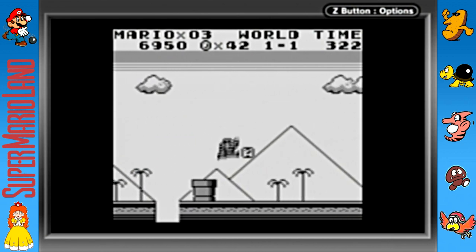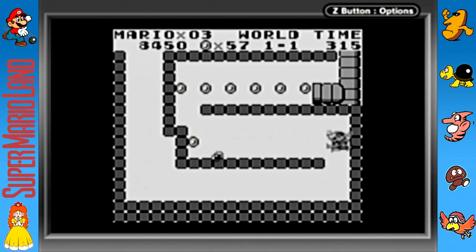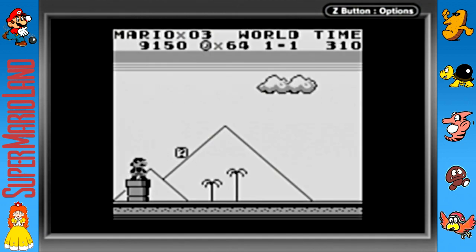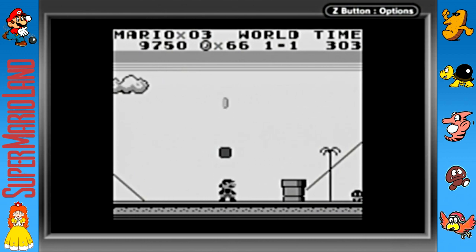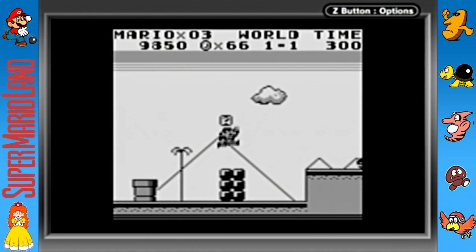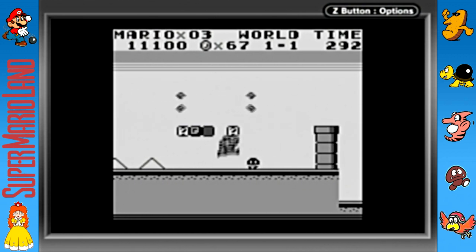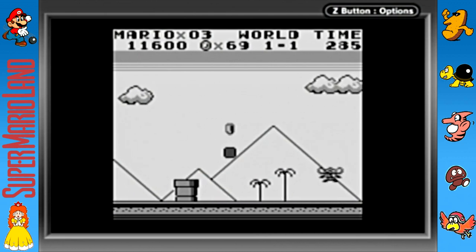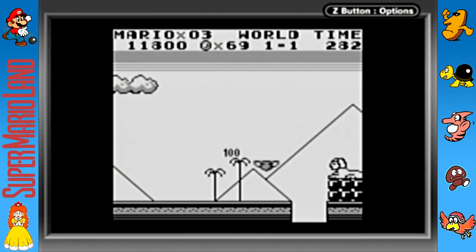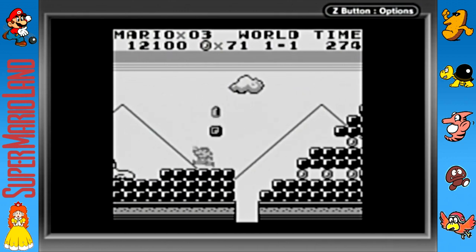Super Mario Land is an interesting game because it was a lot different than Super Mario Brothers. Shigeru Miyamoto, the creator of Super Mario, was not involved in this game, and the composer for Super Mario Brothers, Koji Kondo, was not involved either. Instead, Hip Tanaka composed the soundtrack — that's why there are no classic Mario tunes. The soundtrack is actually really good in its own right, but there are no familiar Mario tunes from previous games.